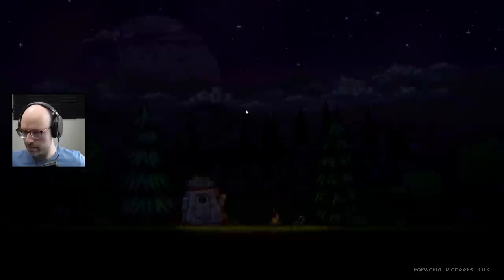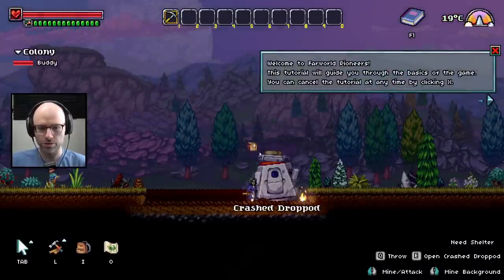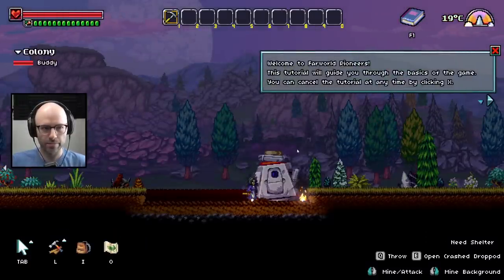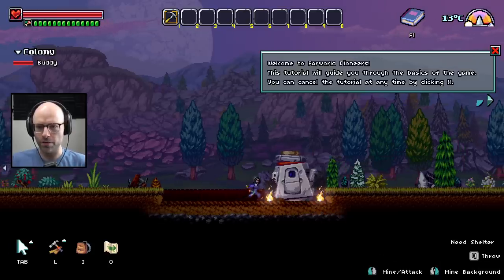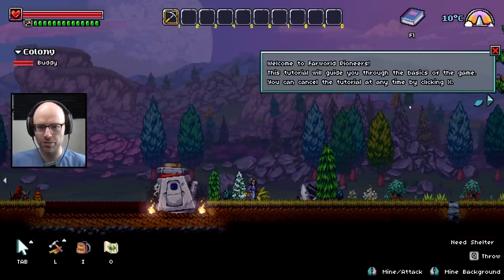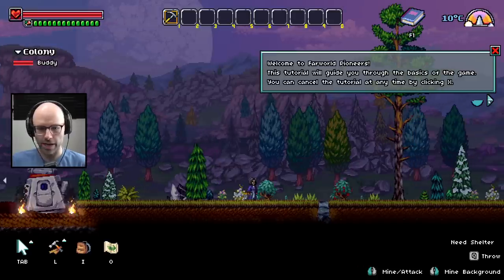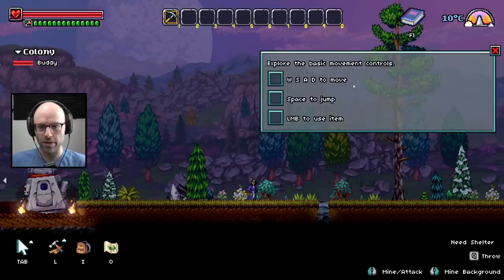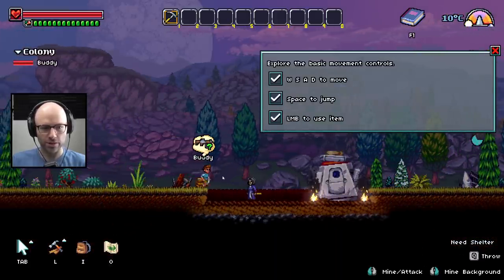I'm going to go New Game. Welcome to Far World Pioneers. This tutorial will guide you through the basics of the game — you can cancel the tutorial at any time by clicking X. Old me would have done that, new me — no thanks. WASD to move, space to jump, and left click will swing your pickaxe.